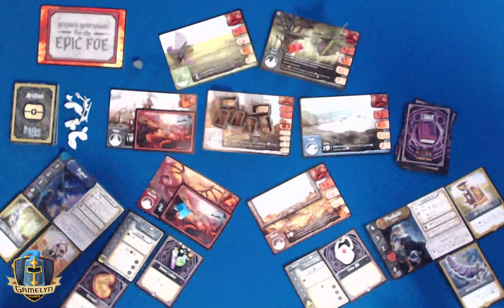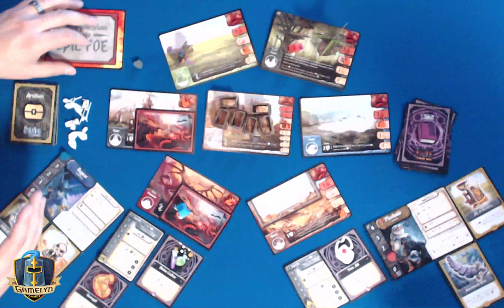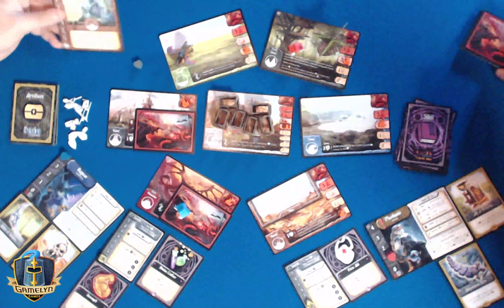We know that the caravans have been saved — we're ready for the epic foe. We still have a chance here. We lost two regions, but we still have a chance. Let's see who we're fighting. Oh wow, oh boy — the sphinx.